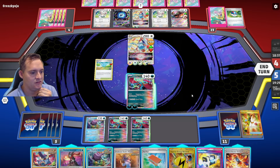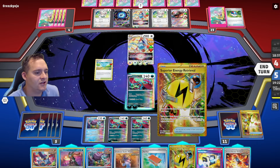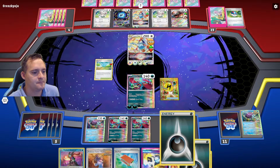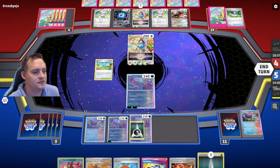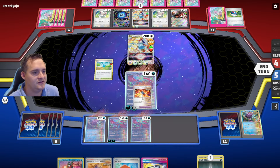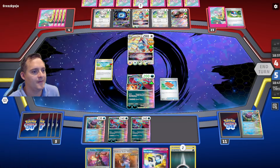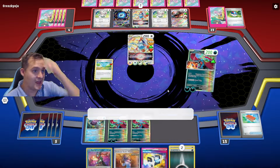We use Sada, get the Roaring Moons going with Nest Ball for another Moon. We have the energy attachment for turn and three energy in the discard. We use Superior Energy Retrieval to get those back and attach — we're doing 240. Since we're doing 240 and there are two Sadas in the deck, we'll Pal Pad back two Sadas, attack for 220 to take the KO. We need six Ancient cards in the discard to get the KO next turn.